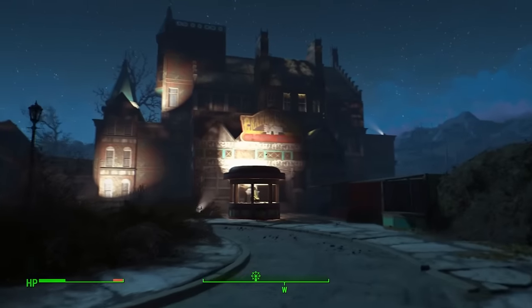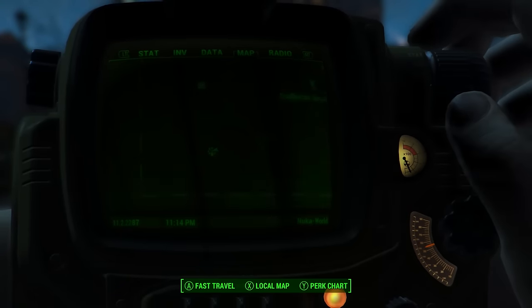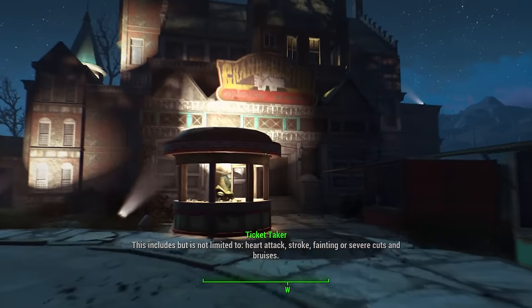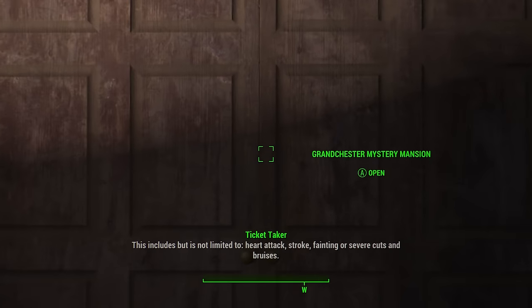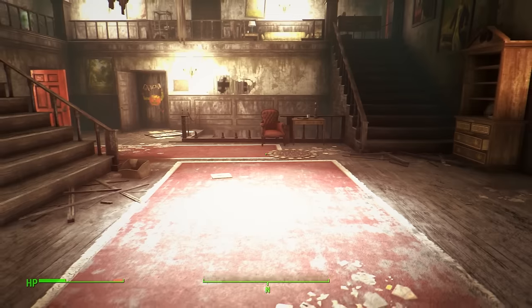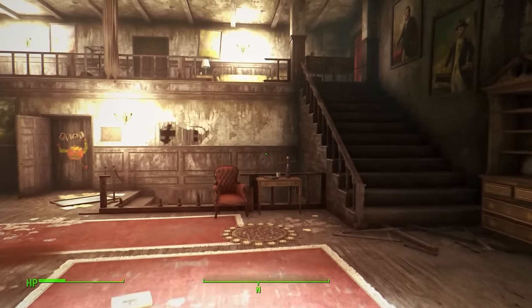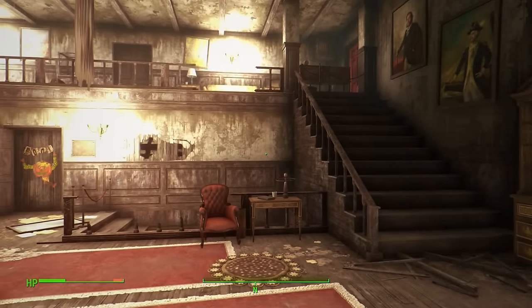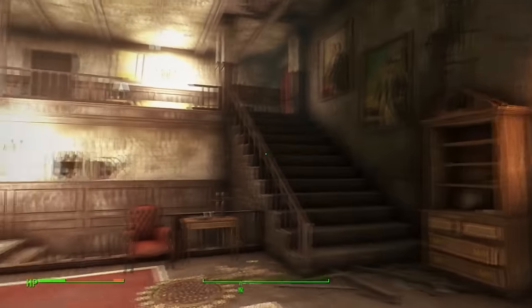Three down, two to go. The fourth scav mag can be found in the very bottom left-hand side of the Nuka World map, in the Grand Chester Mystery Mansion — once you see it you will know it, it's pretty amazing. We want to go through the front doors. I'm not going to show you which way to navigate through the mansion as it will potentially ruin some story, but I will skip to where you will find the mag.